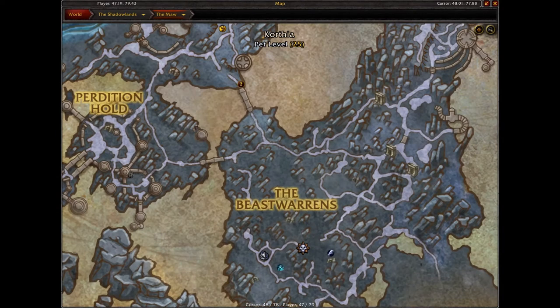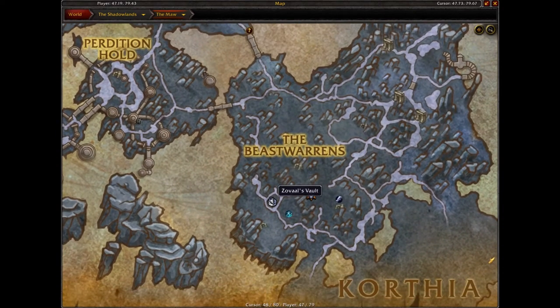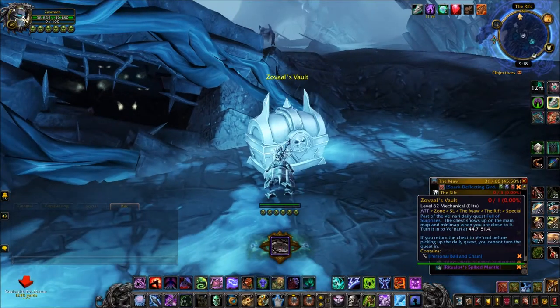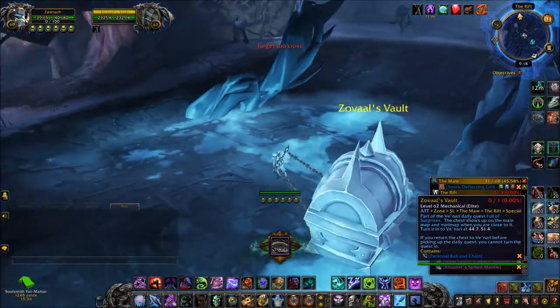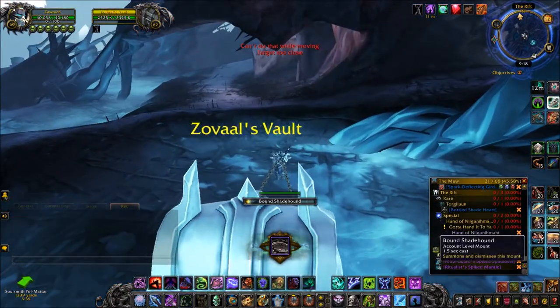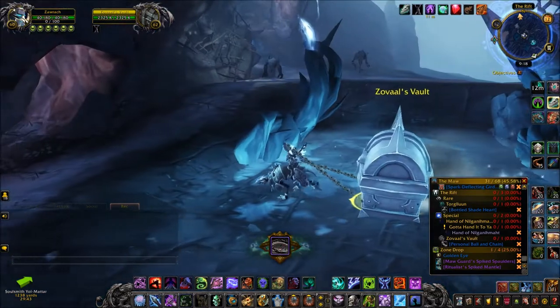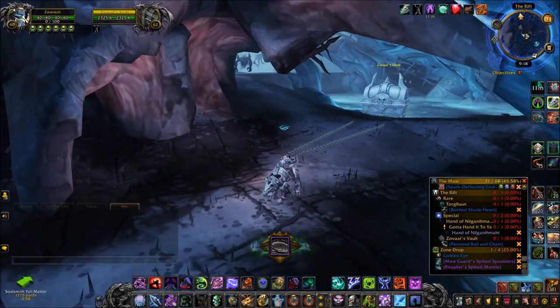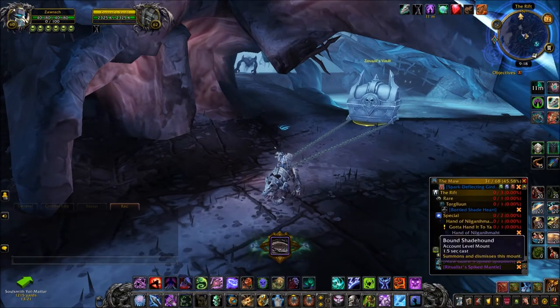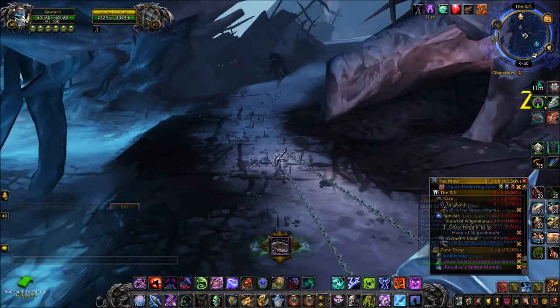When you get close, it will appear on your map as well as your minimap, so it's going to be tricky to miss. This is quite challenging and time-consuming because you need to click the chest and then literally drag it back to Venari. You might think you can just mount up and drag it, but it's very slow — if you get too much distance you will be stunned.